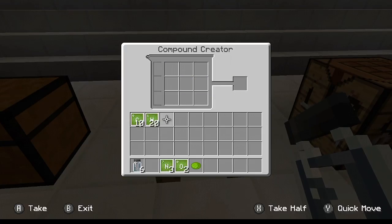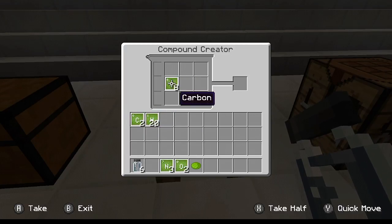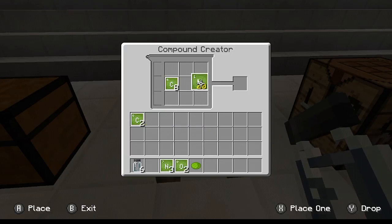Now what you need to do is make luminol. In order to make luminol you're going to need carbon — go ahead and put those in. Now you're going to need seven hydrogen.